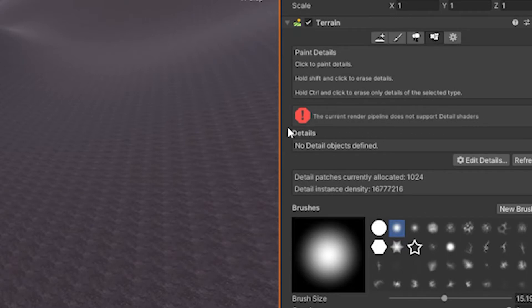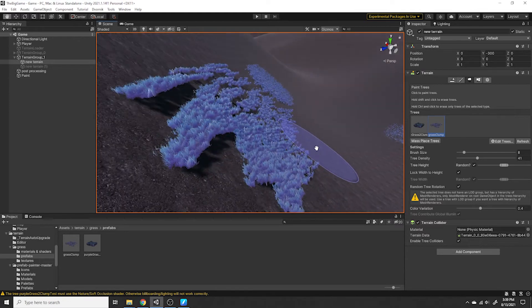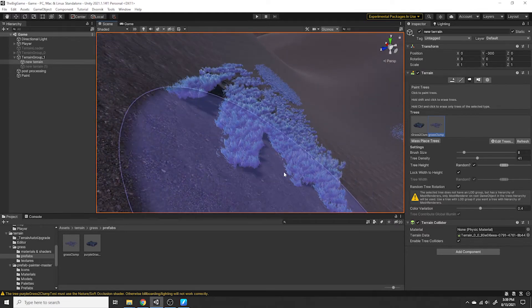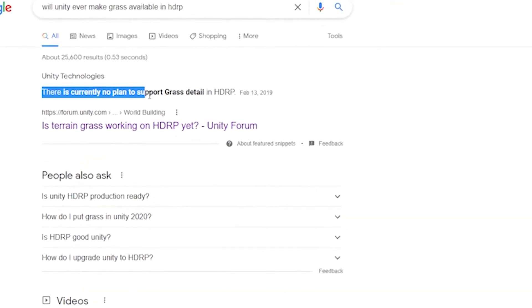For my game I'm using the High Definition Render Pipeline in Unity. I don't really know what that means but one thing I do know is that the paint grass option with terrain doesn't work. To work around this I need to tell Unity that my grass is actually trees and paint them on that way. This kind of works — the painting works fine and I can paint grass wherever I want. But on slopes the grass just forms staircases, because trees always grow straight up, and since Unity thinks my grass is trees it makes the grass grow straight up instead of following the slope of the hill.